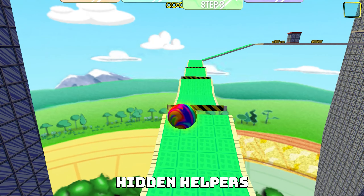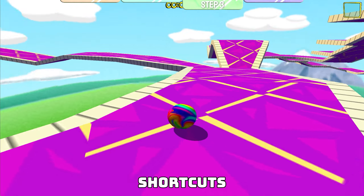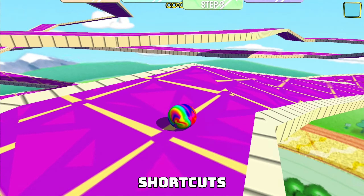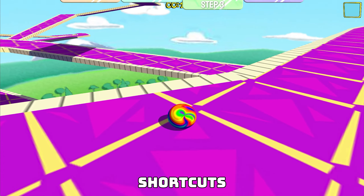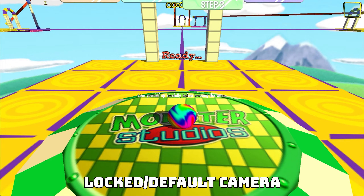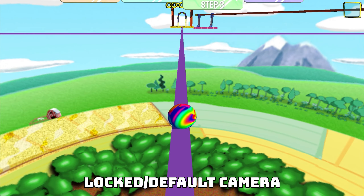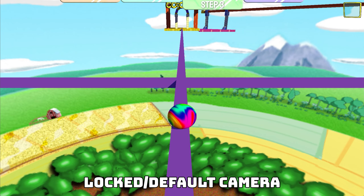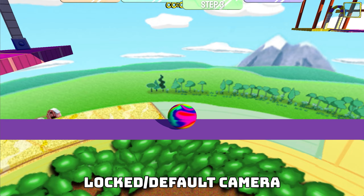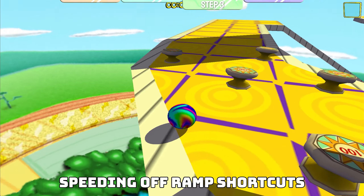Saving power-ups: if you're given a power-up to overcome an obstacle but you're able to pass it without using the power-up, it can be handy to keep it in your inventory so that when something harder comes up later, you'll have it handy. Step 3: The Environment. Hidden Helpers: sometimes there may be power-ups or useful things positioned behind the starting line, and if you're having trouble on a level, be sure to check for hidden items such as time travels or power-ups to help your marble blasting journey.